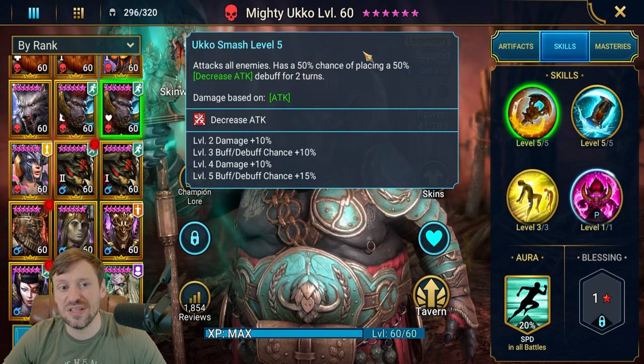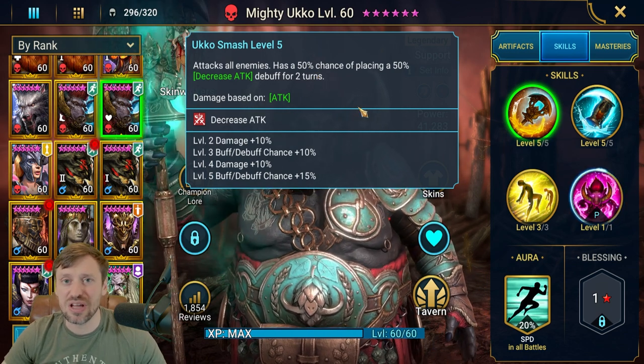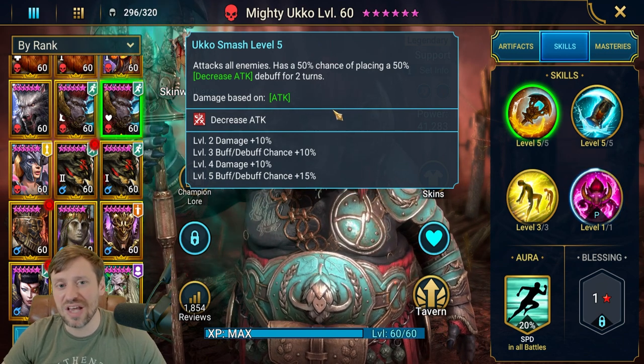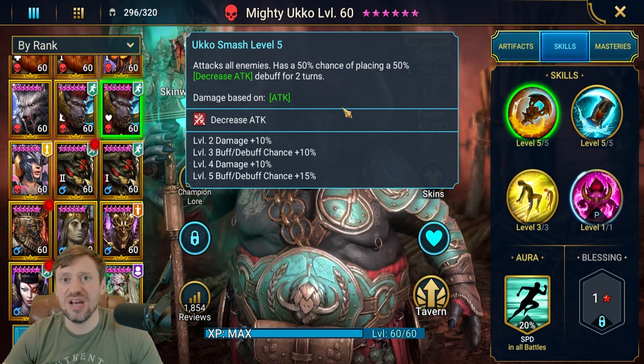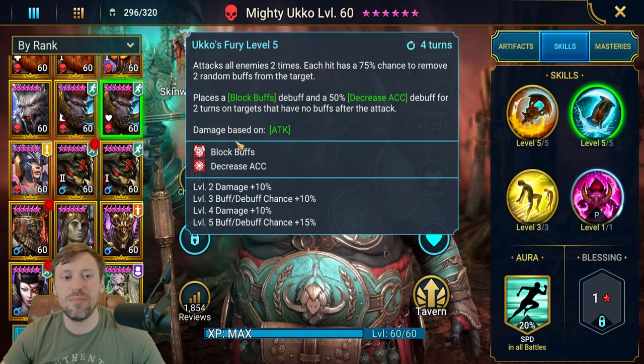He's got a huge A1 - the A1 has a 75% chance of placing the big boy version of Decrease Attack for two turns. This is really good for keeping the Head of Wrath under wraps, but also good for all the other heads, because if you've got that Decrease Attack on them it means all the damage they're doing is going to be reduced.